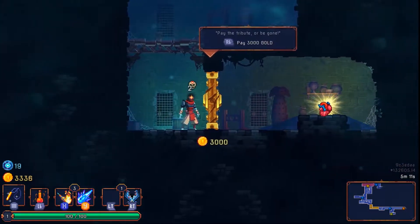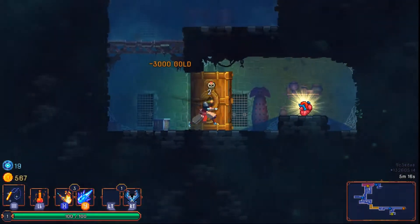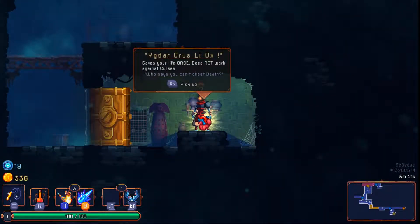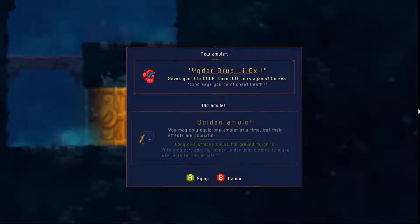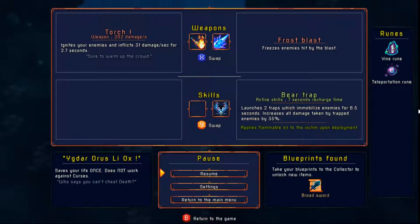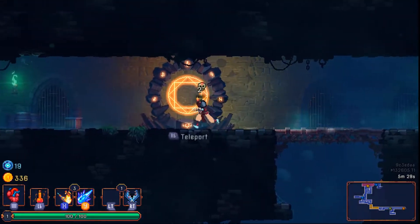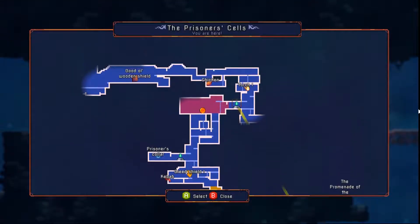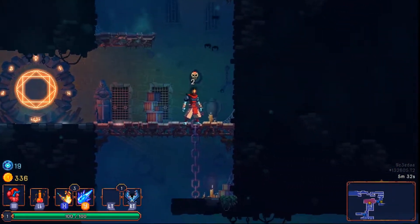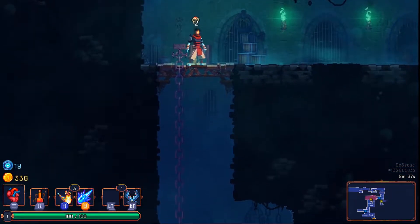This is an item worth getting because it's going to give me a second life, so that if I make a silly mistake we get ourselves another life. That is 3,000 gold and I could have just smashed the door, but that would have been a heavy curse. This is going to replace the golden amulet we have. Saves your life once — does not work against curses. So if I were to die right now it would not work, which is one of the reasons why I didn't want to smash the door. I would get an extremely long curse, at least 40 enemies to kill.